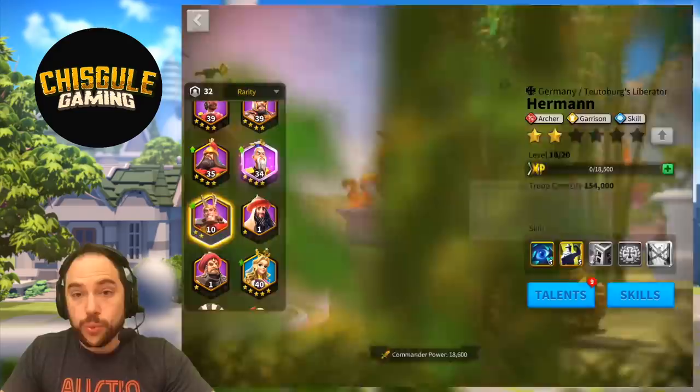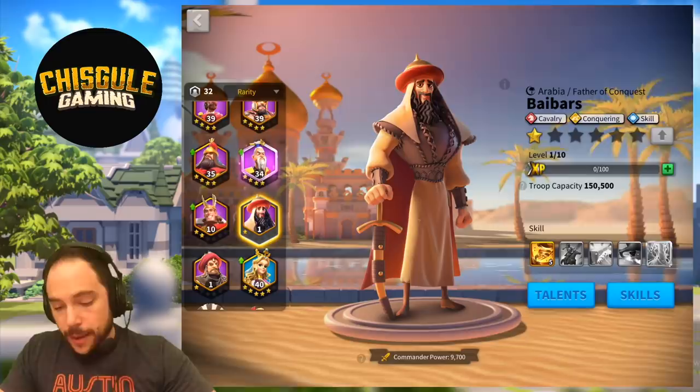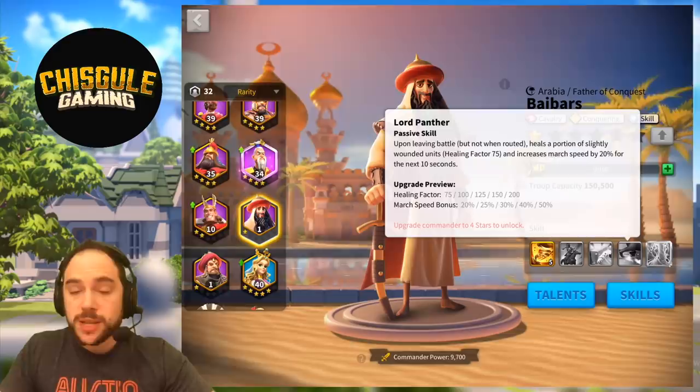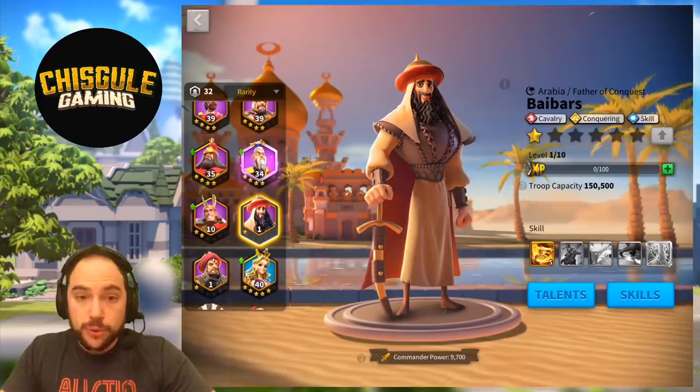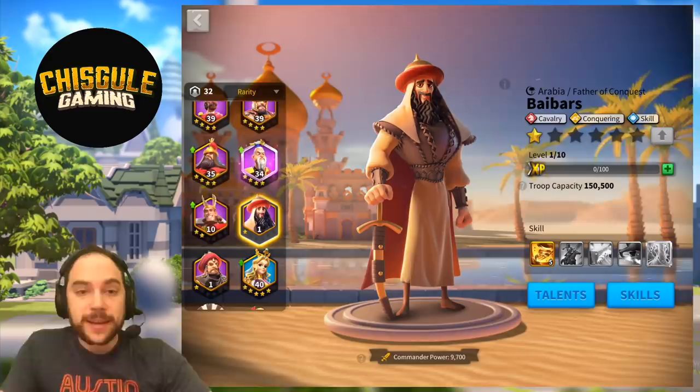If you use Herman, use him as the primary — rock the archer tree and the skill tree. Great pairing. One of the last ones I want to look at is Bybars. They are a great pairing together because they both do a ton of skill damage and they both care a lot about attacking cities. You get some mobility from Bybars, which is really great. I would do Bybars as the primary — rock full cavalry and skill tree. Either of those trees maxed out is exceptional.